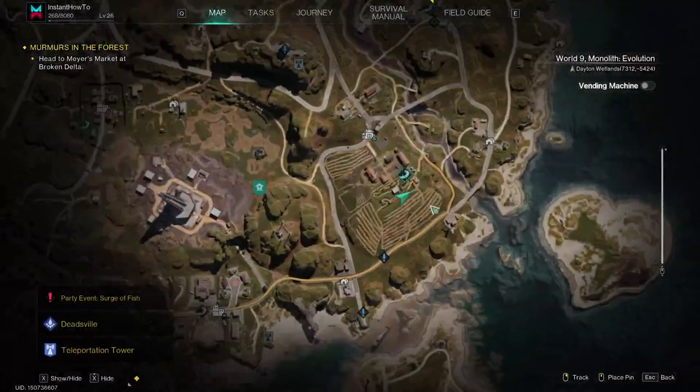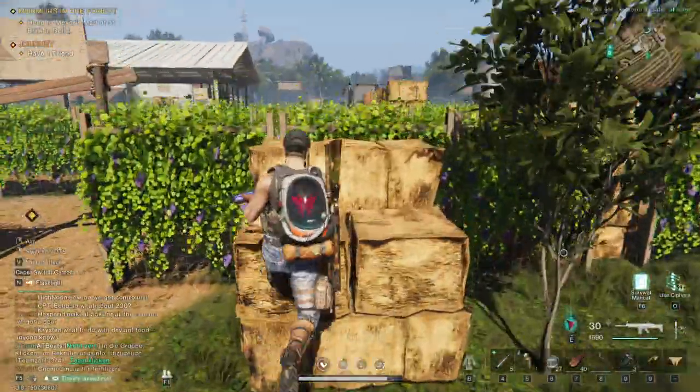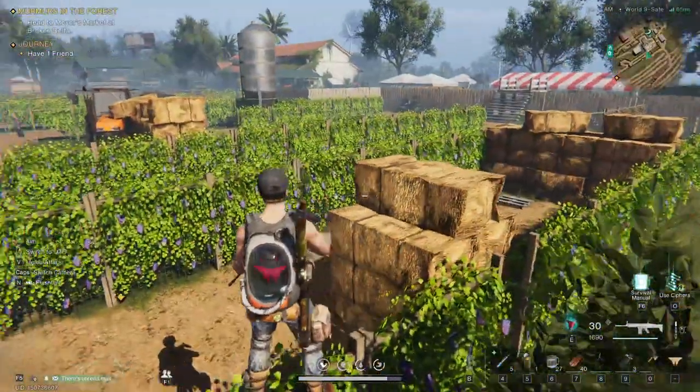If I open up this map, as you can see, over here in Dayton Wetlands, pretty much around the area where you spawn in the beginning of the game, you'll be able to see there's a big farm. And in this farm, there's kind of this area over here, which — if I can climb up here — there we go. As you can see, it's kind of a maze of these different plants over here.